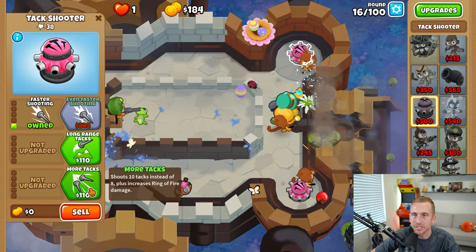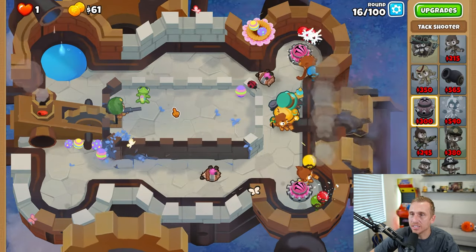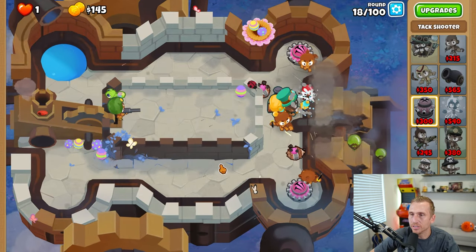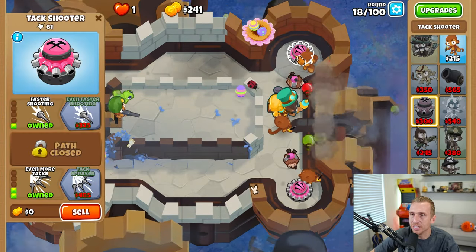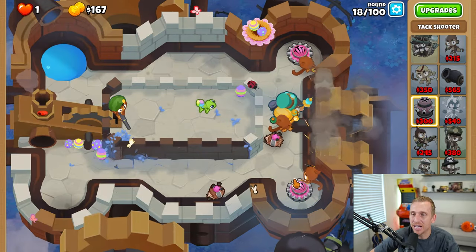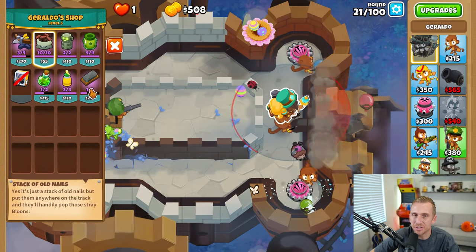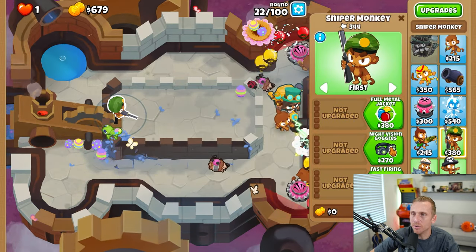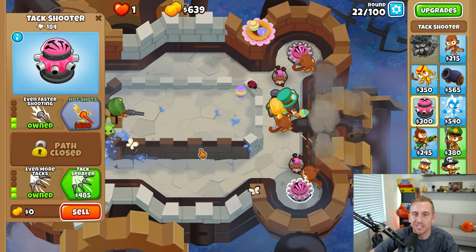What I have to do is just get these guys up — I think tacks are the way to do it finally. Now I don't have to buy weird things, I can just play the game normally. I'll get them up to tier 3 top path so they can pop lead and everything we need, very simply. And maybe just maybe we can get past this stuff, because the top-path fire tack is really, really good. But I also need regular camo popping.